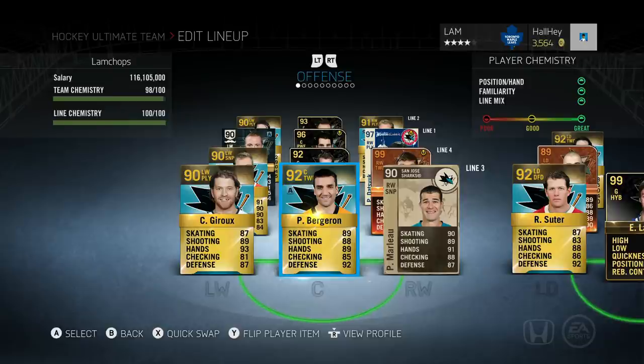Patrice Bergeron is 91 overall, boosted to 92 with an assistant captain card. He has the best face-offs in the game, other than possibly Jonathan Toews or Paul Gaustad. He might not have the best checking, shooting, or skating, but his defense category makes up for it. I highly suggest Bergeron as your penalty killer - I use him that way on the third line and he's absolutely amazing at it.